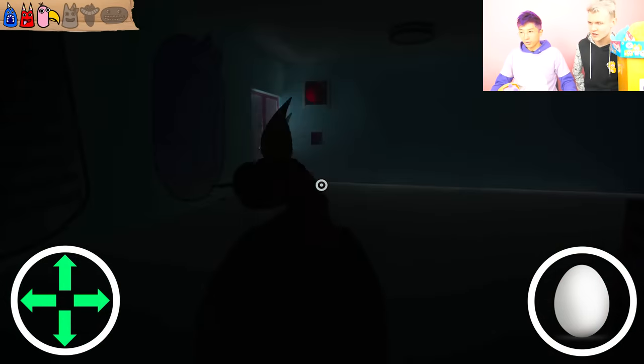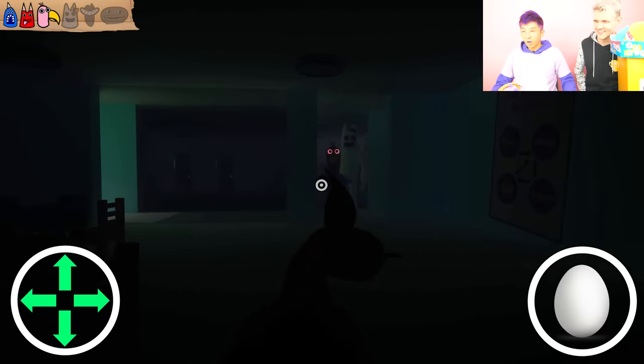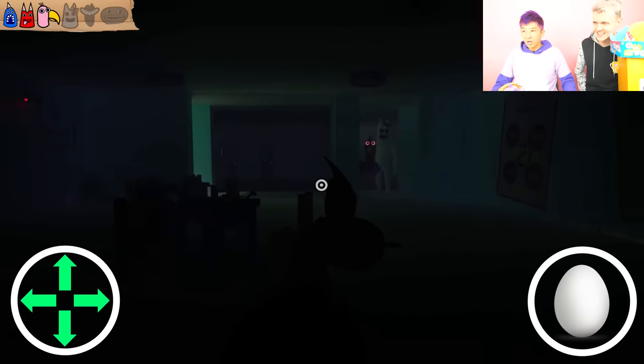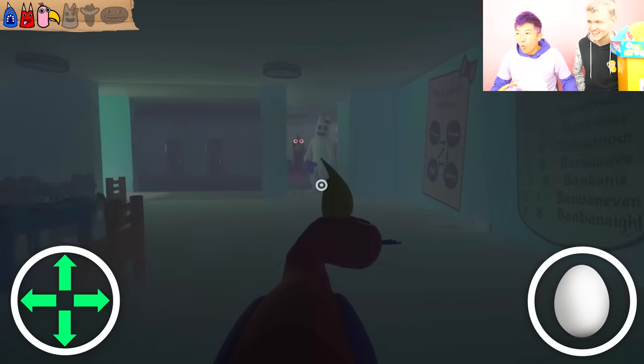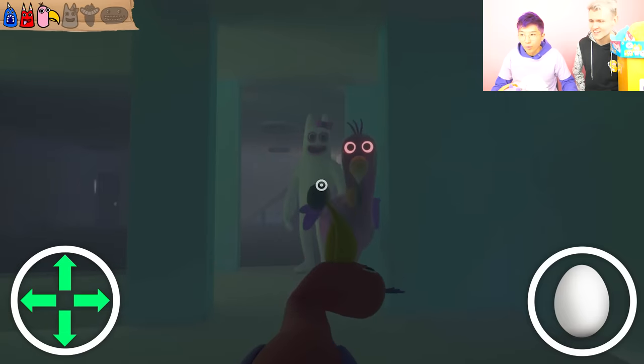I'm going to go over here with Bambolina. Is the bird here though? Oh my goodness — yep, the bird got in here. Can he get us? I'm going to turn up the brightness. The bird and Bambolina are together — we've never seen that before. That is so scary. Have some egg, buddy!